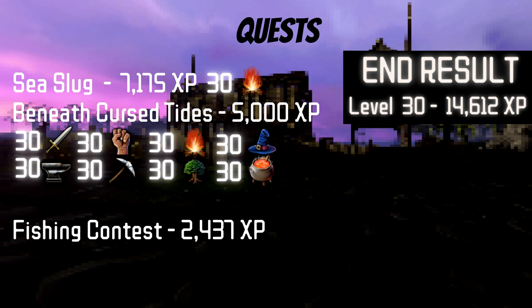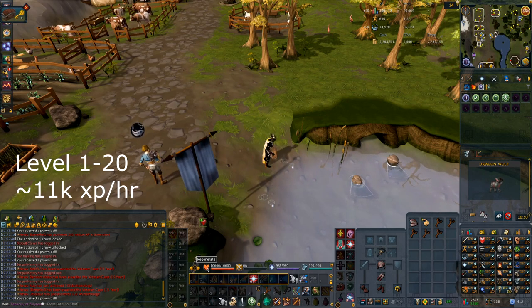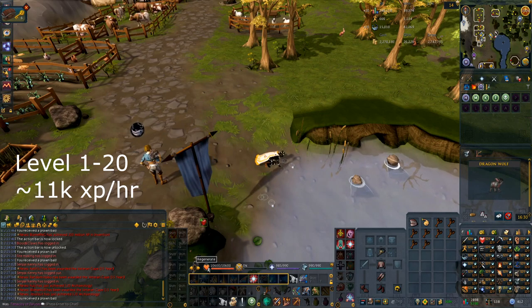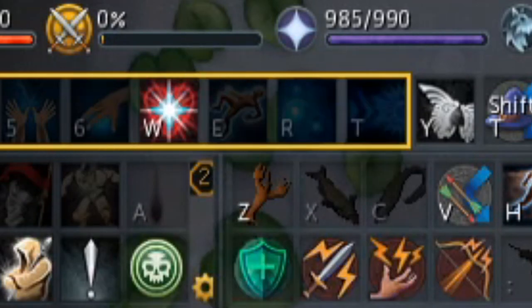The best way to start pretty much every skill in RuneScape is quests, and Fishing is no exception. Doing the Sea Slug, Beneath Cursed Tides, and Fishing Contest quests gets you up to level 30 fishing and skips a lot of the pain of the early levels. You're going to have to do those quests eventually, so might as well do them when the XP matters the most. If you decide to skip doing early quests, you're going to want to start at Crayfish and do that up until level 20 — they can be found just northeast of the Taverly Lodestone. To drop fish, drag the raw crayfish to your action bar and hold down that key to drop fish without interrupting your fishing progress. I find that the Z, X, and C keys are the best for dropping as they're in a convenient location for your hand to rest.